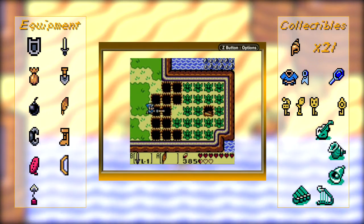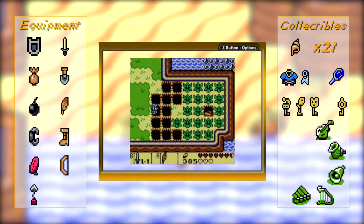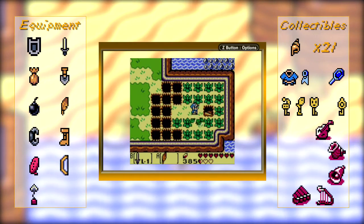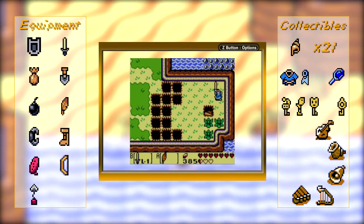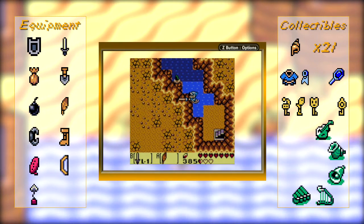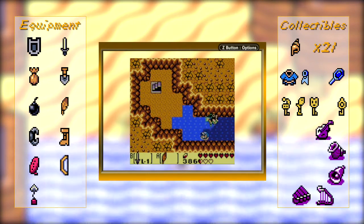And then you can technically jump too, if you time it right. See? So you can get over here with just the Rock's Feather, meaning you can get this quite early in the game. I'm wondering what happens if you do this before you get a certain item — I've never tried it. But you can't get over here until you have the flippers.